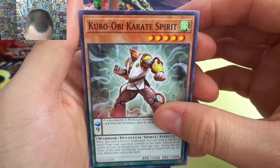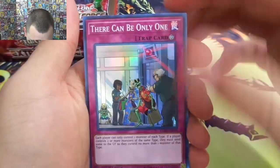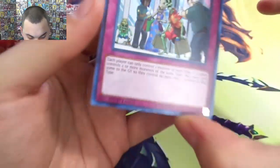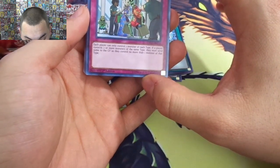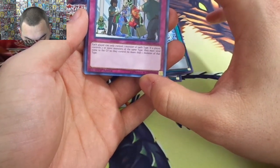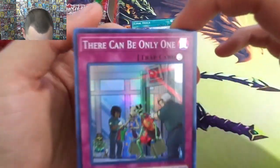Kira Ob Karate Spirit — he's a spirit. Link Hole, alright. There Can Only Be One — I have no idea what this card is. Each player can only control one monster of each type. If a player controls two or more monsters of the same type, they must send some to the graveyard so they control no more than one of that type.